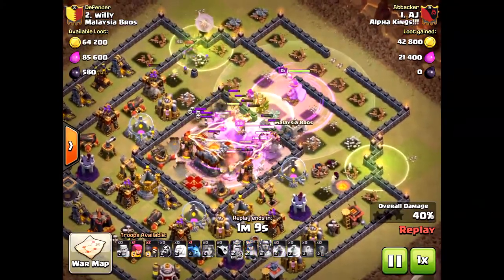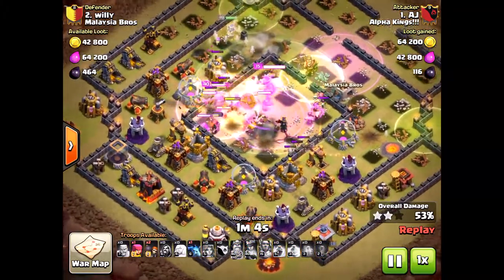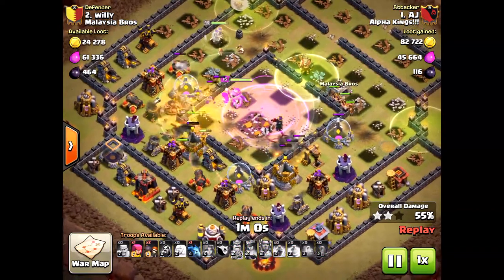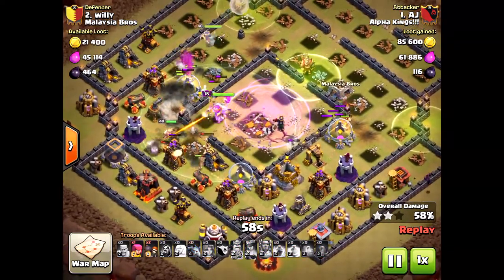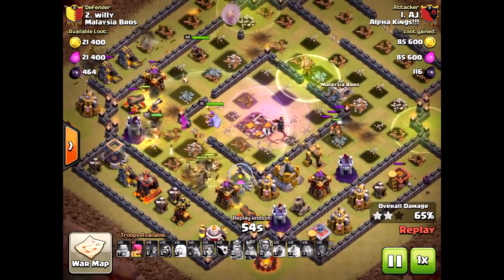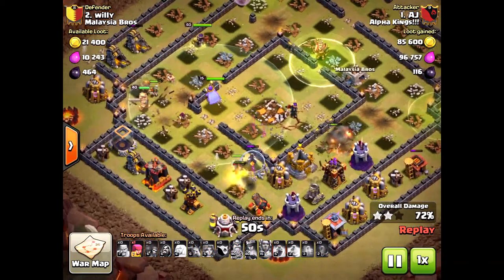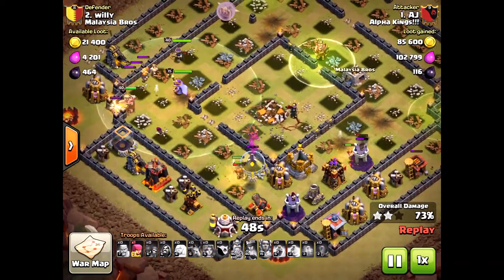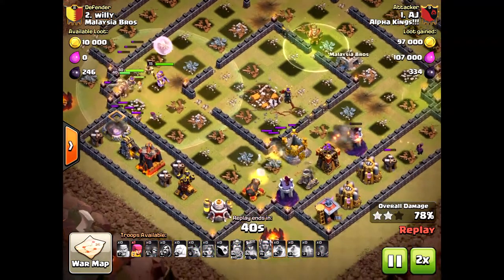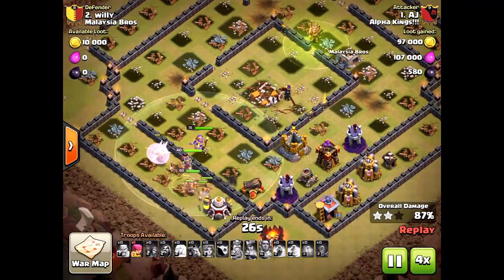Look at that — the queen is still up. If you notice, the valkyries destroy the base — no chance at all for those defending troops. From here on out it will be close, but the queen is alive. And with the grand warden ability, you don't have to bring that extra freeze spell — the grand warden acts as a freeze spell for your troops, so you can use that spell slot for a rage, a heal spell, or another jump spell. That really makes the difference at Town Hall 11.